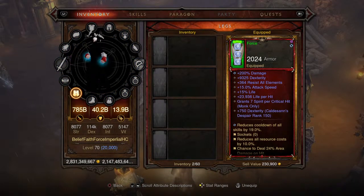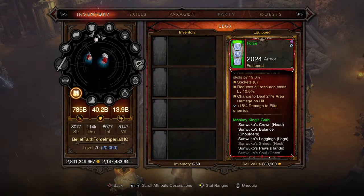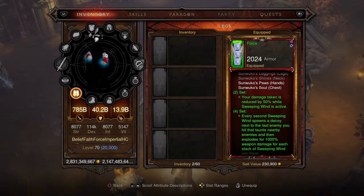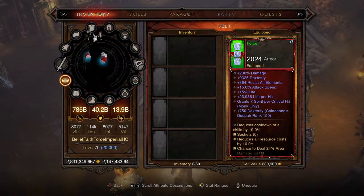For the pants — the last piece of the Monkey King's Garb set — with the augment the dexterity is over 10,000, which is absolutely insane. The bonuses are the same as the boots. Level one primal ancient set pants.